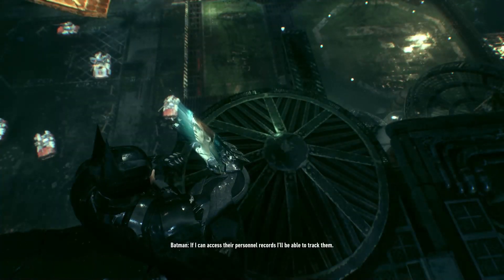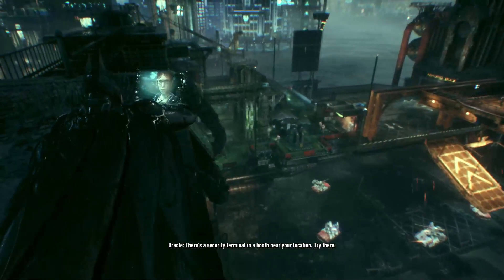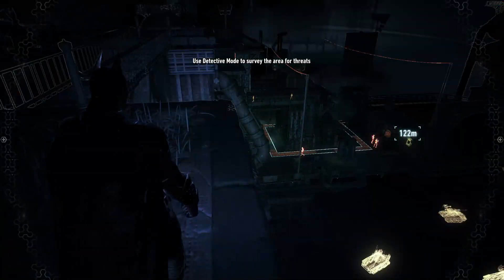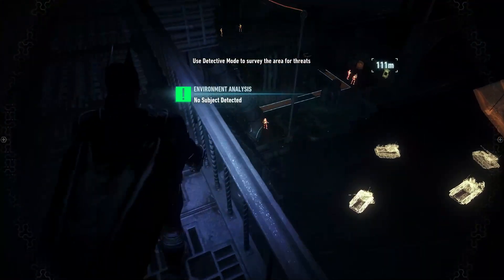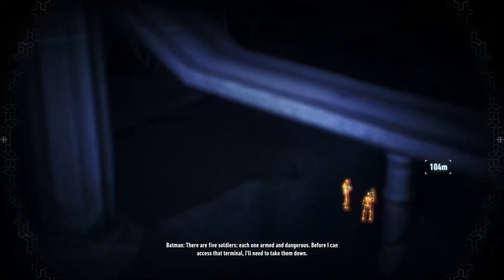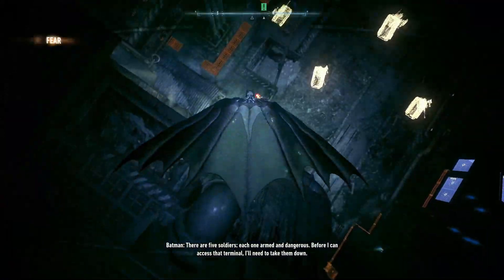If I can access their personnel records I'll be able to track them. There's a security terminal in a booth near your location. There are five soldiers, each one armed and dangerous — before I can access that terminal I'll need to take them down.